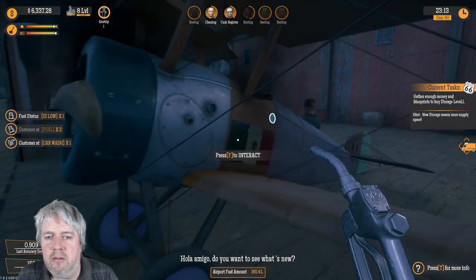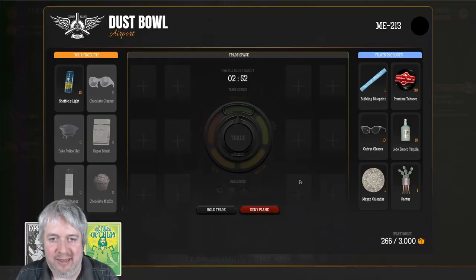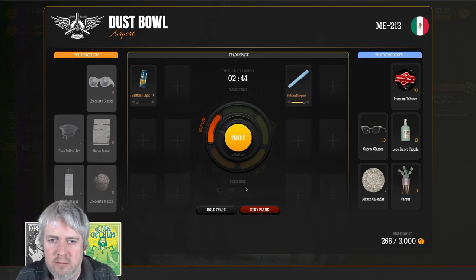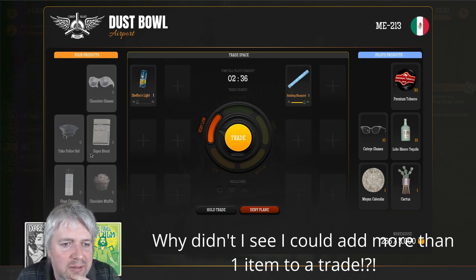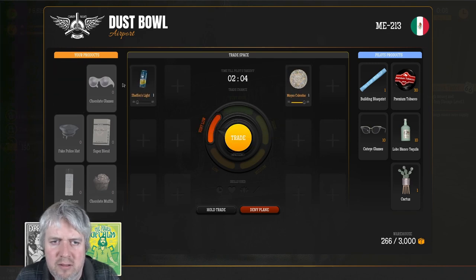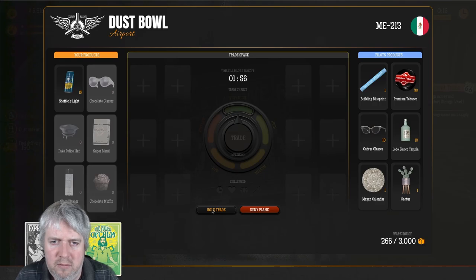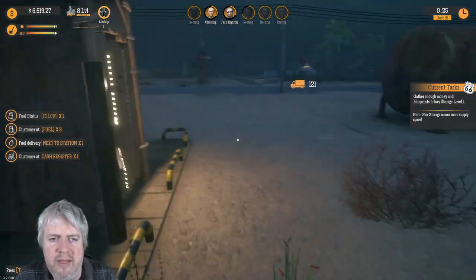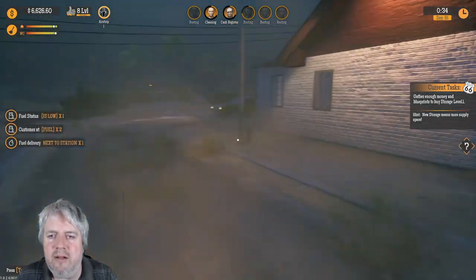Hola amigo! We haven't got anything else that he wants - chocolate glasses, fake police hat. I wonder if some of these things you're able to trade, but it doesn't look like that's going to work unfortunately. Let's get back there and fill up the fuel. It's slightly chaotic but there we go. We've got the fuel delivery in there so we can now put some fuel in. We can go over in the normal way.